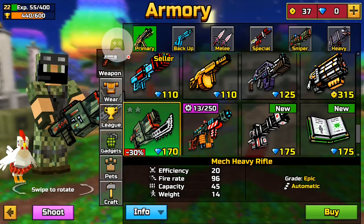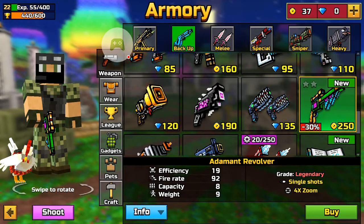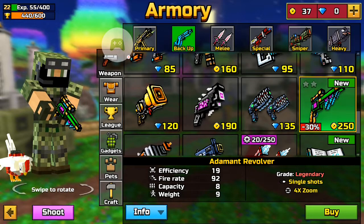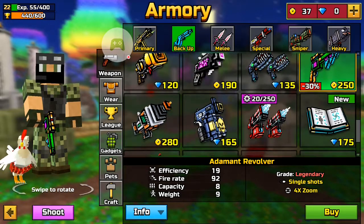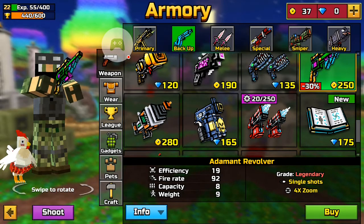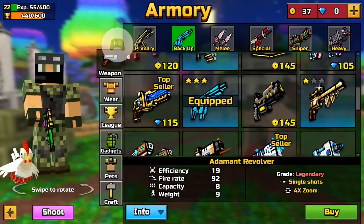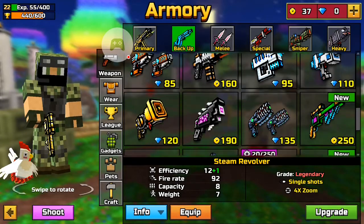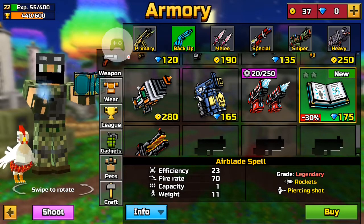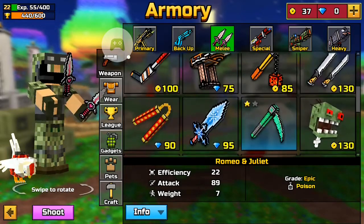We also have new guns — pistols actually — and we have a new thing in every category. We have the Adamant Revolver, which is basically a steam-powered revolver. There's also another spell — how many spells are there?